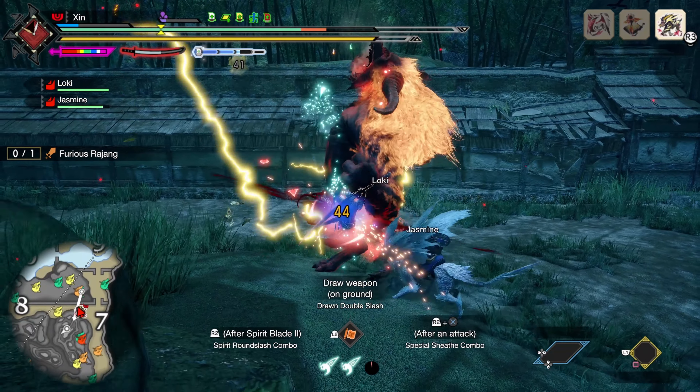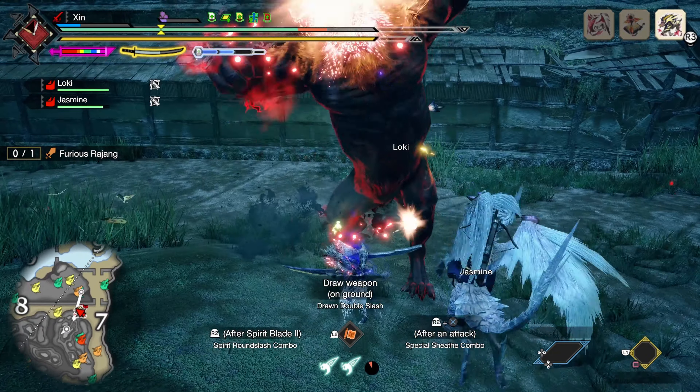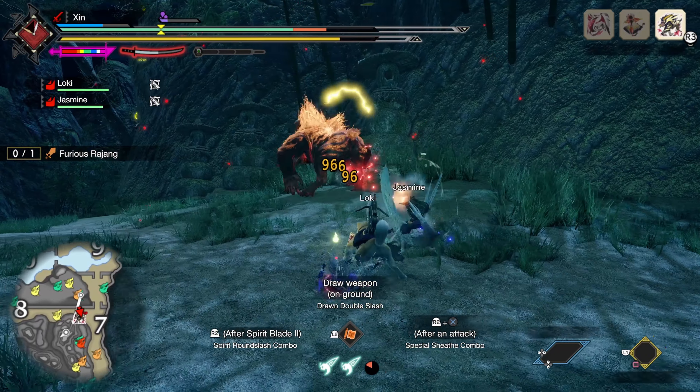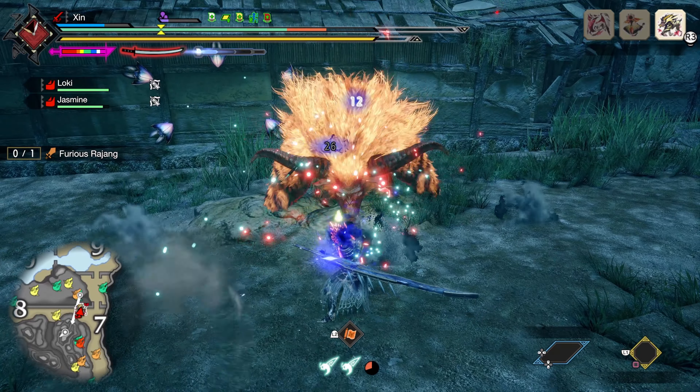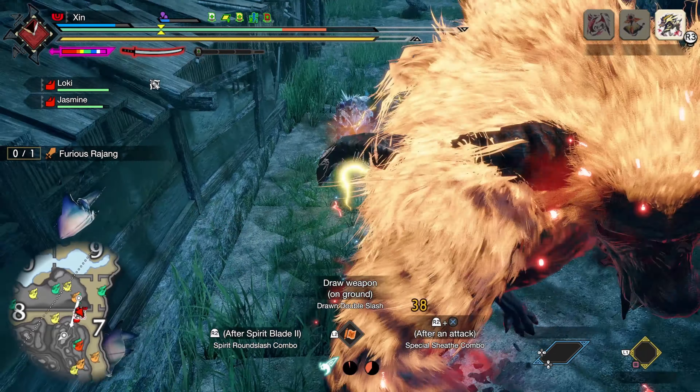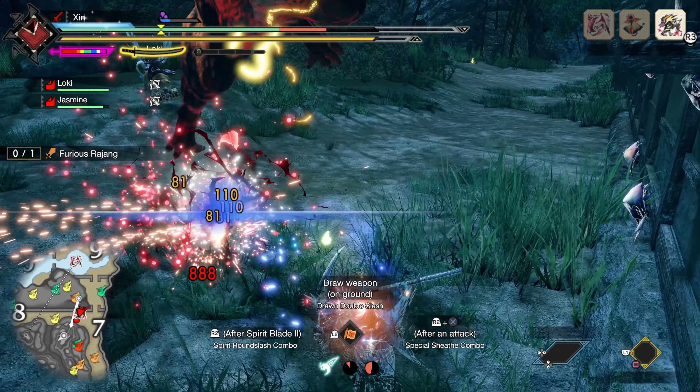Now there you have it — my Frostcraft Longsword build. This build is very versatile; it can be used as an Elemental build as well as a Raw Damage build, and it works for many different playstyles. So now Frostcraft is almost a mandatory skill for Longsword. I hope you enjoyed the video, thanks for watching, and see you next time.